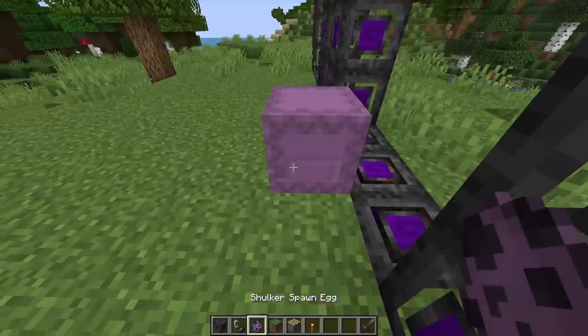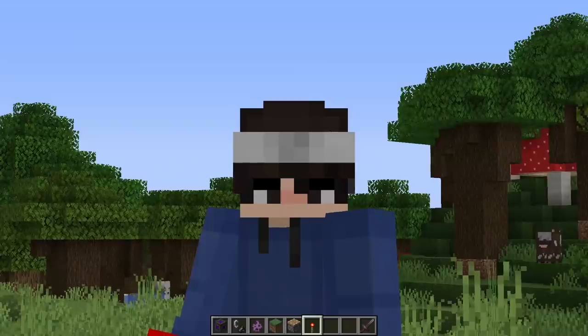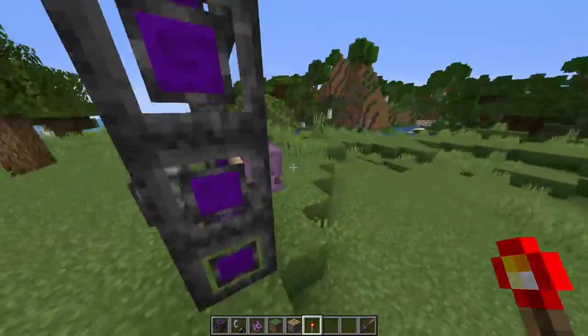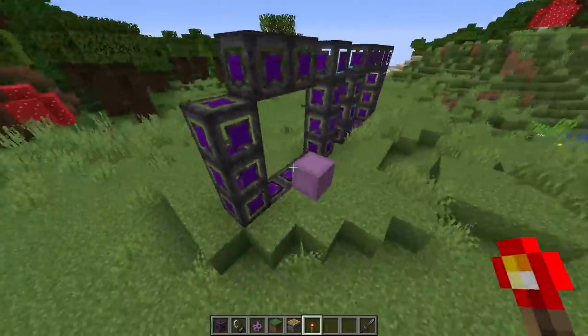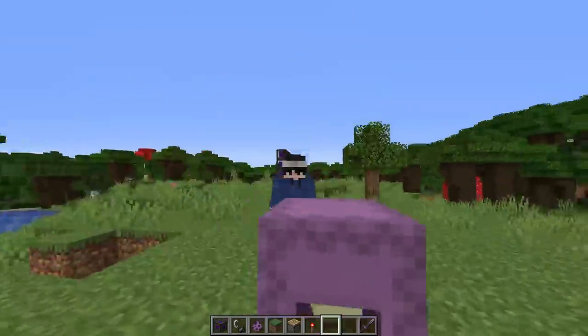We can. I've big brained this — shulker time, piston time. Are you ready for this? This is the moment of truth. It just phases through the portal. Well, I guess that doesn't work. So to see what a scaled up shulker would look like, we're just going to manually enter the command.